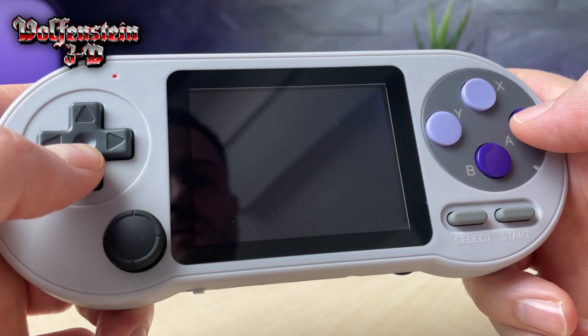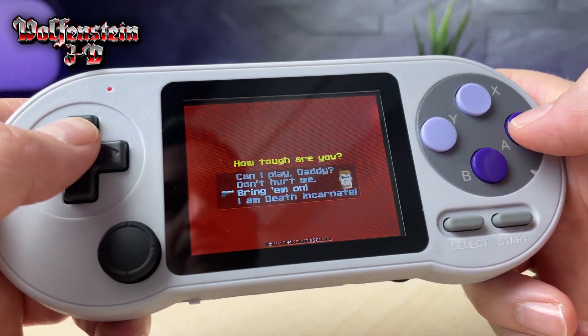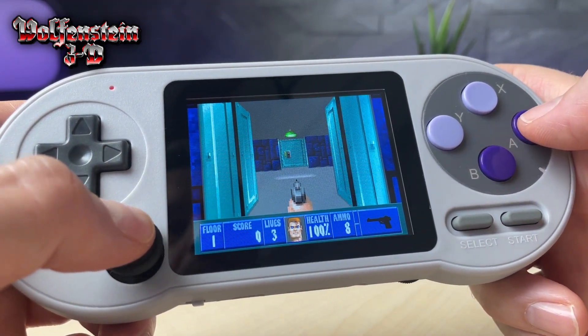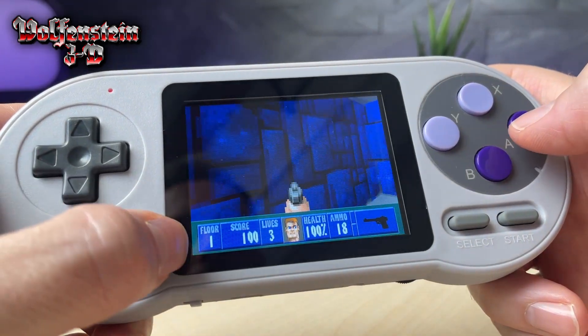Going back in time to another first-person shooter, we have Wolfenstein 3D on this device as well. Just like the Doom games, the gameplay is so much easier since the device comes with that analog joystick — running through the levels and shooting down enemies, everything goes super smooth.